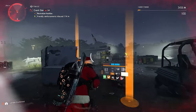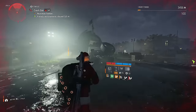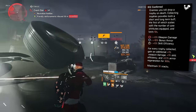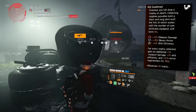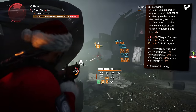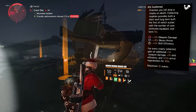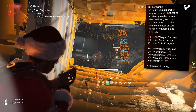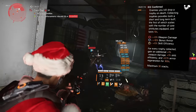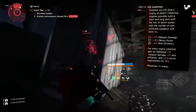Starting with the Memento. My veteran player viewers knew this was going to be on the list. The Memento is an incredibly strong backpack item, and that's because it basically buffs up any build type. Here's the talent: enemies that you kill drop a trophy on death. Collecting trophies provides both a short and long-term buff. The first scales with the number of corresponding core attributes equipped and lasts for 10 seconds — 5% weapon damage per weapon damage core, 10% bonus armor per armor core, and 5% skill efficiency per skill core. For every trophy collected, gain an additional 1% weapon damage, 1% skill efficiency, and 0.1% armor regeneration for 300 seconds, maximum 30 stacks.